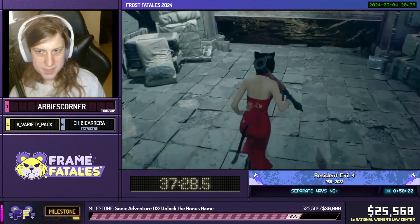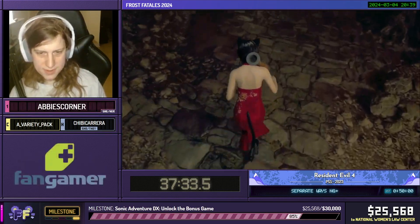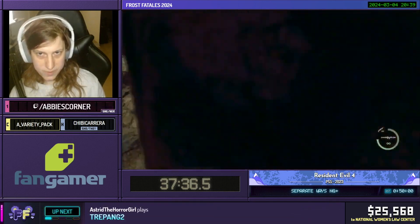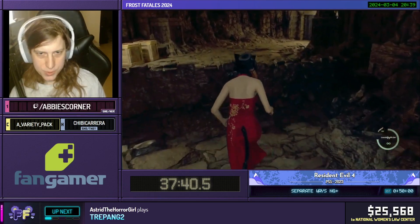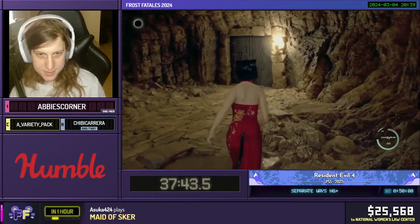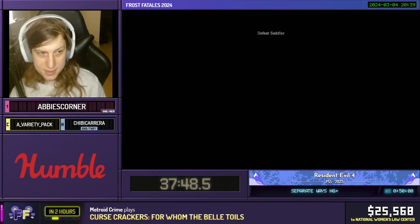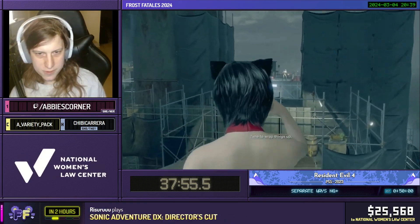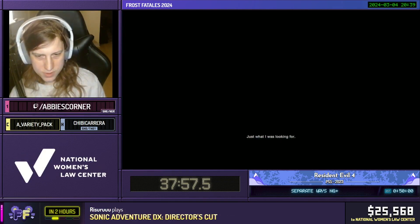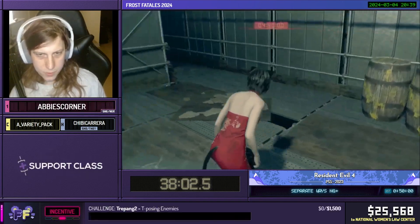There we go. And here we go into the Osmund Saddler fight, who also knows that Wesker is here. Also, don't join Covenant's chat — it never works out. And now we are in the final section of the game. We do have to look at this rocket — we cannot continue until we look at the rocket. Then we're going to grapple over, and we have four minutes and 35 seconds left. I might have said that a little too soon. I don't know if we can do it — it's going to be tough.